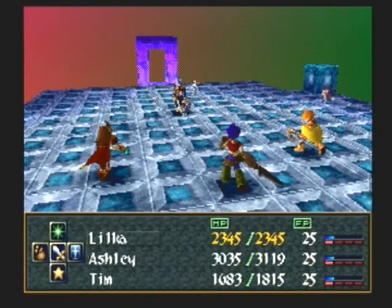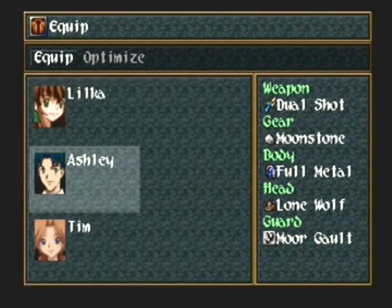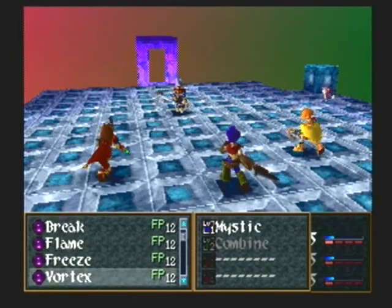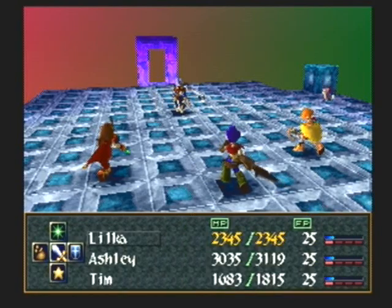Let's check my equipment here. I want to protect against ability block, downhearted, and poison - good, that's why I didn't change that. Kana has an attack called Gates of Isolde which deals around 500 to everybody and can cause poison, ability block, sleep, and downhearted. Not nice.